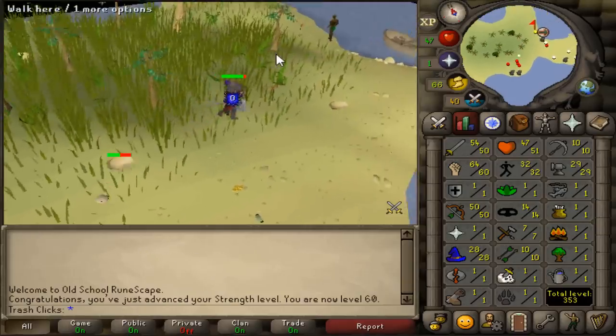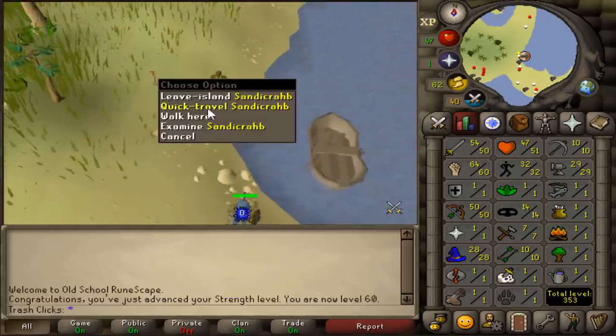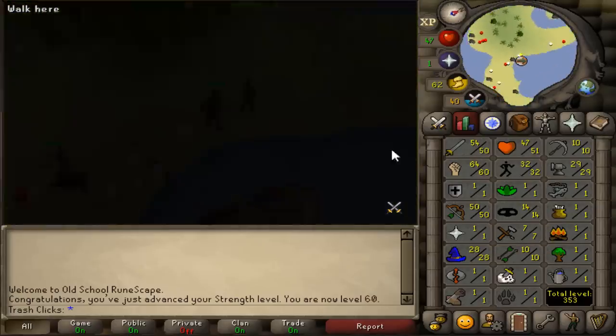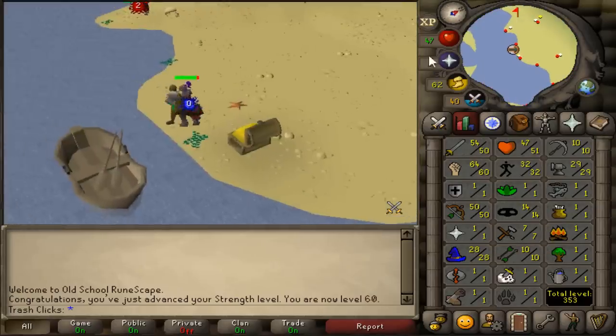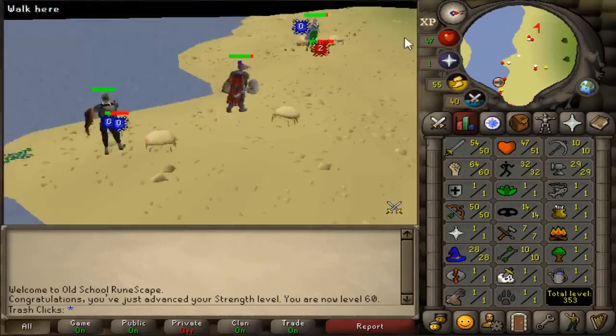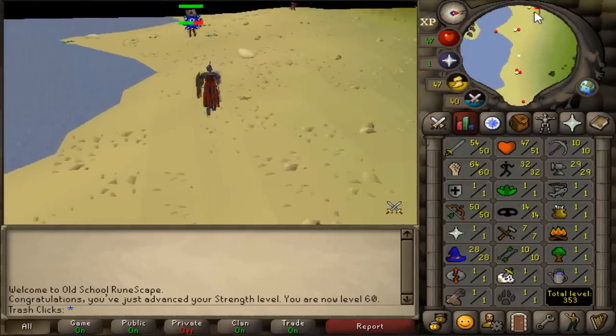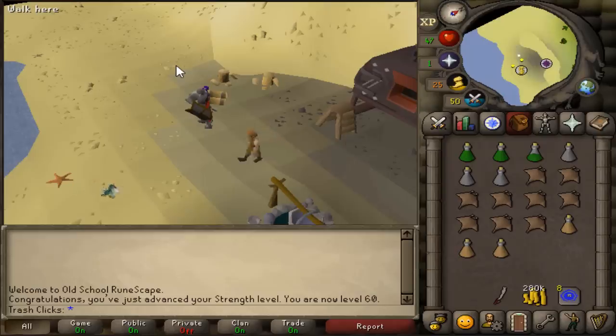60 strength — we're going to be done with our strength level for now because we really don't need to level it up much more. I did take a little bit of a break from training range, but I'm going to go finish it now. One thing about training on Sand Crab Island is that you get your spot stolen as a low level quite often. What I did was log onto my main and kept attacking the crabs they stole from me until they hopped.